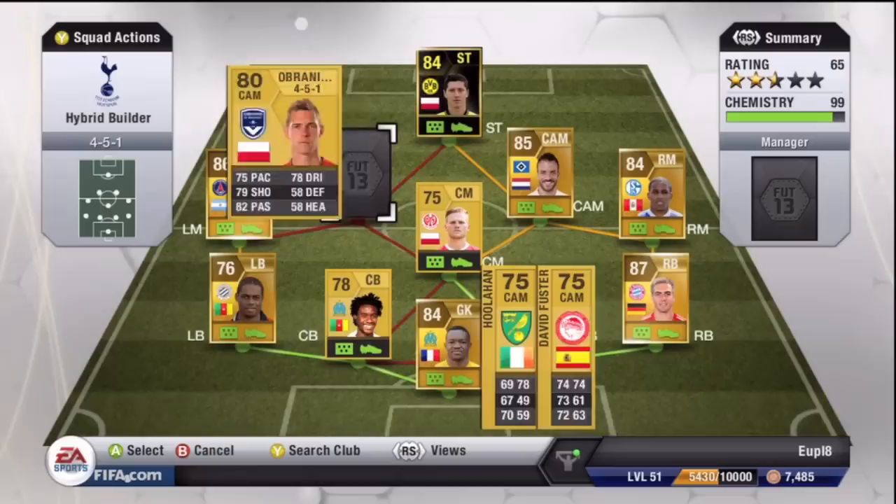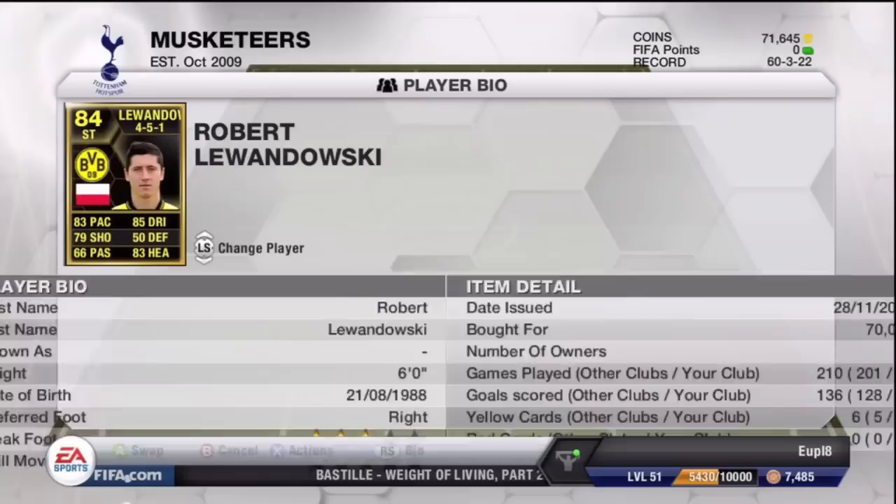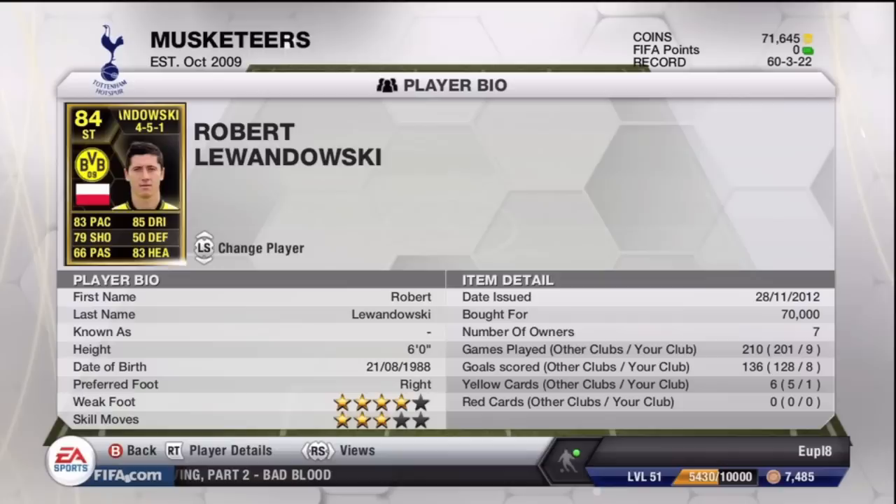Our other center attacking mid is Obraniak, who does have an inform, but I went for the regular card to keep the team focused around Lewandowski. He has 75 pace, 79 shooting, 82 passing, and 78 dribbling — a really good player. He has 3-star skills and is left-footed, so we have two left-footed players in the center attacking mid. Lewandowski plays striker and cost me 70,000 coins when I bought him — his price has now risen to around 90,000 coins.